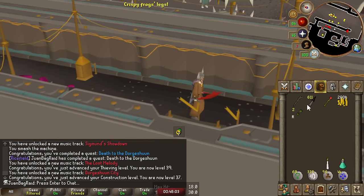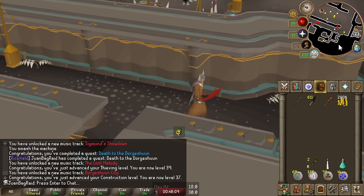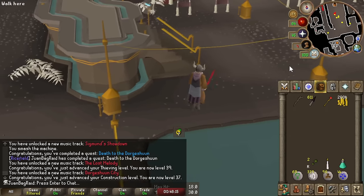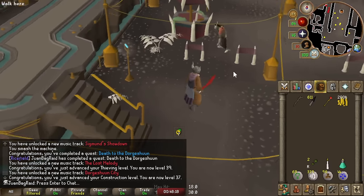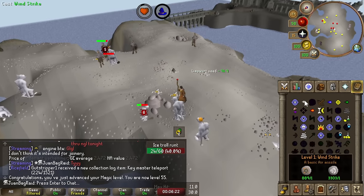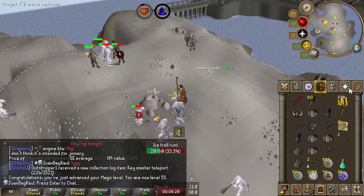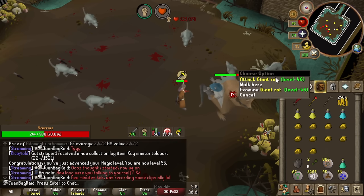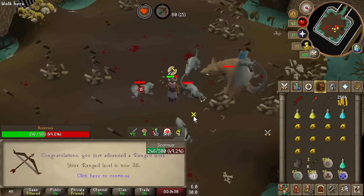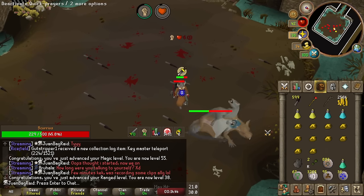I got some other things to take care of - notably 55 Magic, because I want to unlock High Level Alchemy and use up all these Black Knives from Scurrius. That should really allow us to build up that cash stack. 55 Magic - now I can just alch away without having to use the Mind Bomb all the time. With the Defender, I'm definitely feeling the difference at Scurrius.